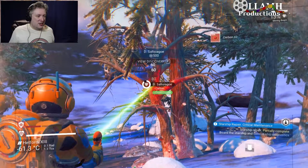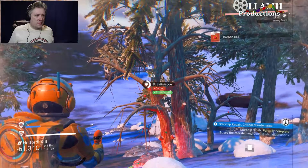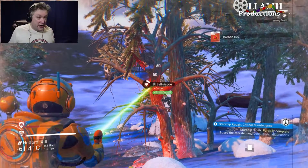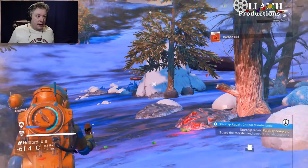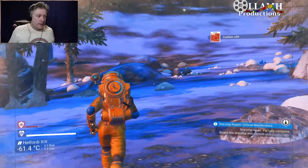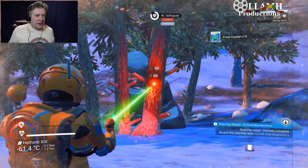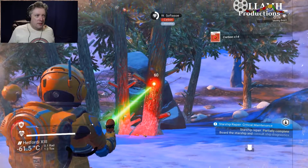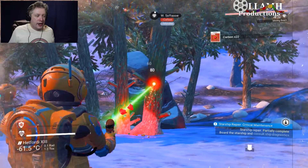Frost crystals - what are frost crystals? Once it starts going down you can hit fire again and it'll boost and go straight back up. We can't get pure ferrite from here - for that we need an advanced mining laser. The frost crystals - I don't know what those are.